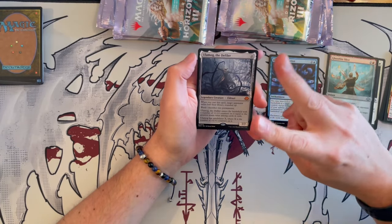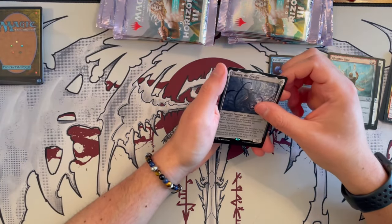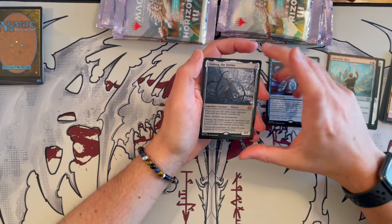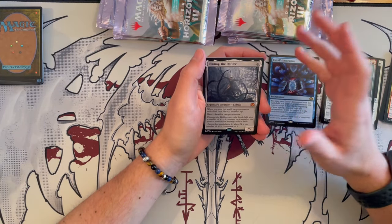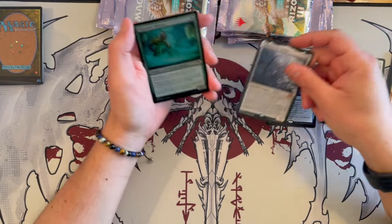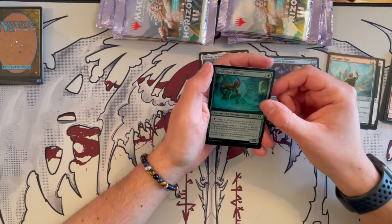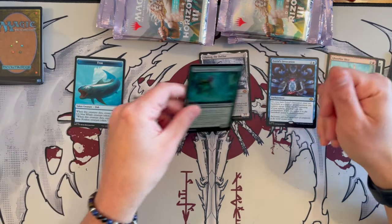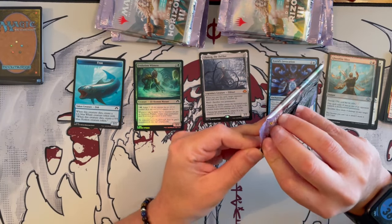Ulamog, the Defiler — number two! This is the second one we got. That is so insanely lucky. This card is insane — when it enters the battlefield, exile half of the opponent's library, which is just insane. And then off of that you just do an insane amount of things. This card is just incredible. Next we have a Wish to Witness, and a fish — it's just a fish. So that was an insane first pack. I think that kind of paid for the box.